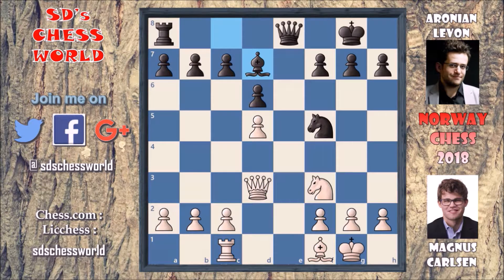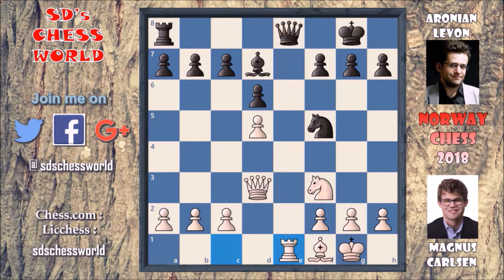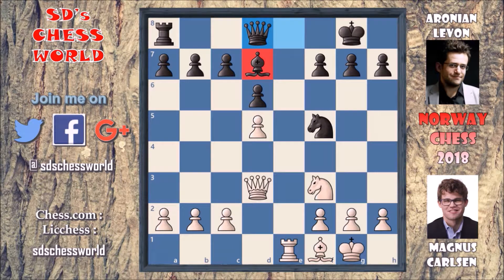Here bishop to d7 was played, developing this bishop. Also the rook is connected with the queen now. Taking the benefit of it, rook to e1 was played, now taking over this file. Of course this queen can't stay over here. The queen has choices either to go with the king or away from the king, and Levon decided for queen to d8. Now you can see this rook is controlling the e-file and this bishop is looking over this knight.